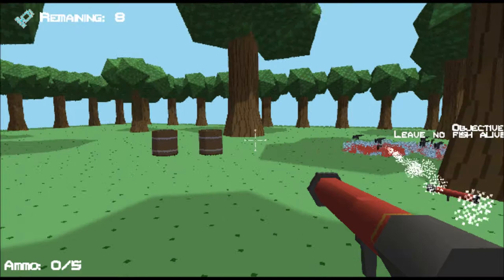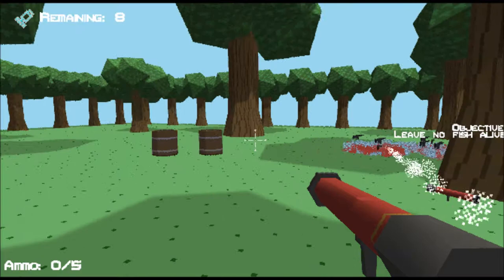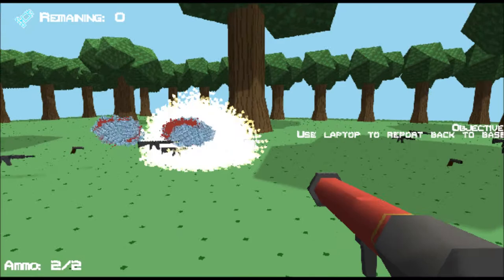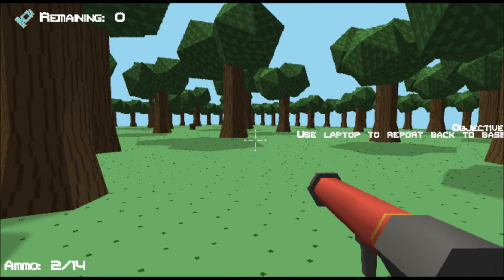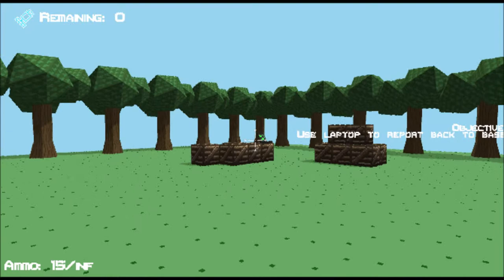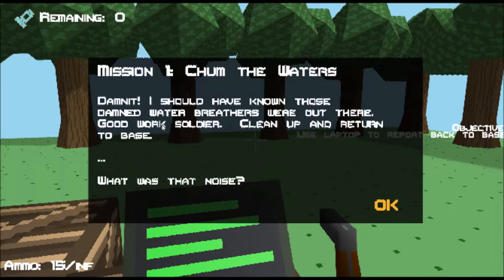So we'll get this level done quickly. Think we're getting a bit too good for this game. We've got to go back and report to base, as the objective says. Where's the laptop? There it is, hiding from me, the cheeky bugger. Let's see if we can run — no, there's no sprint. So we press E and yeah, comes up with the next mission.